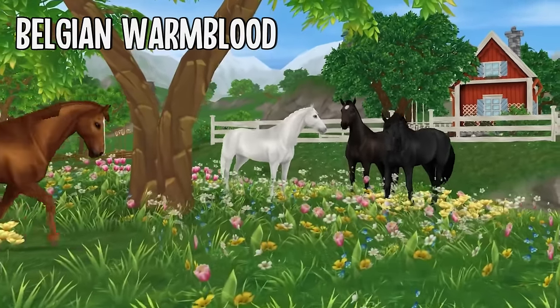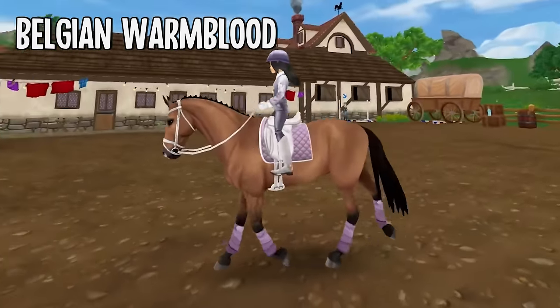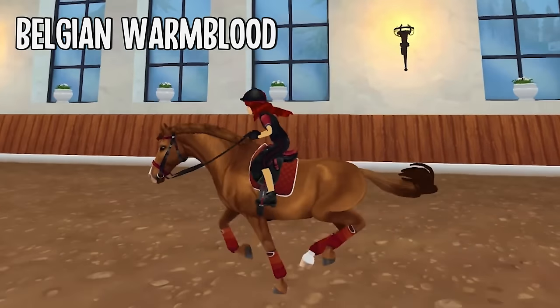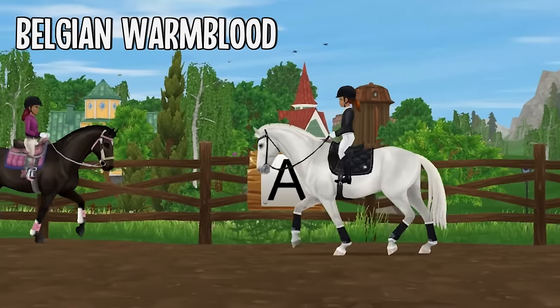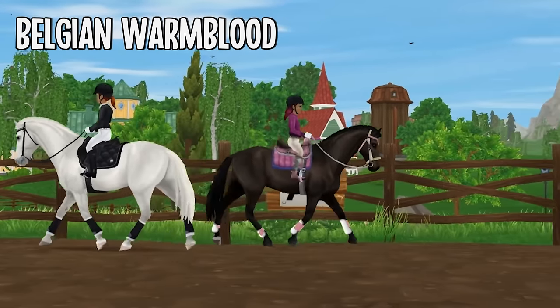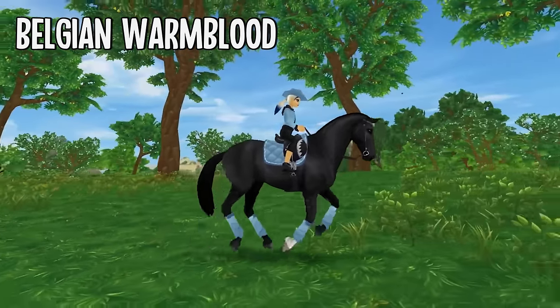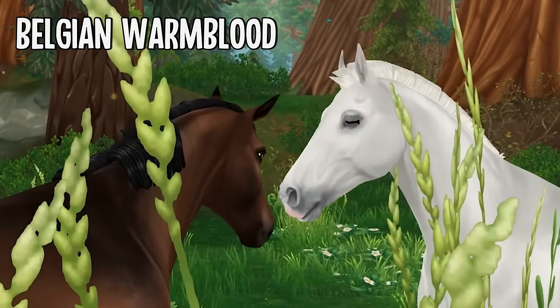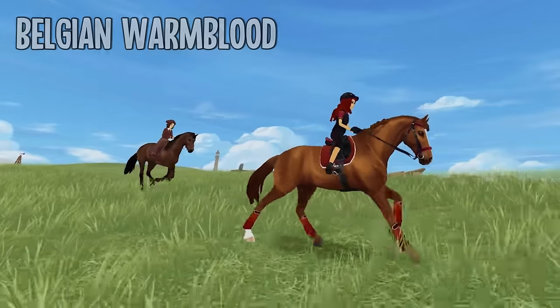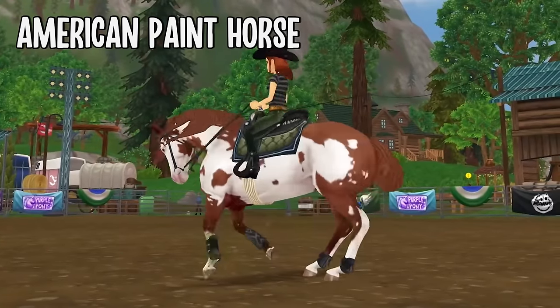For 850 star coins you can purchase one of the best horses in Star Stable — the Belgian Warmblood. They're located over at Golden Leaf Stables and if you're looking for your perfect horse for role plays, this is the horse you want. They have amazing gaits and animations, a beautiful model, amazing coat colors — they're so shiny and muscular, they just look competition ready.